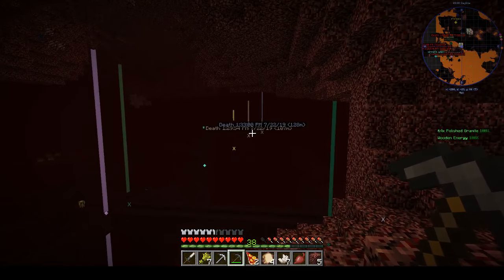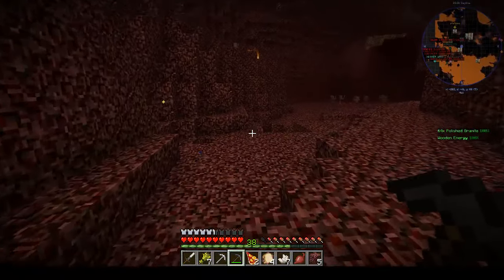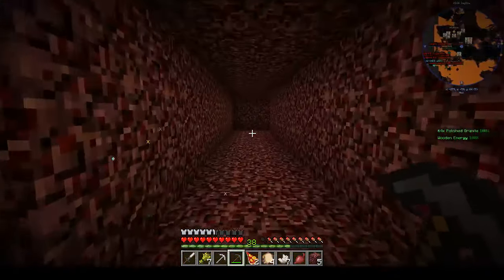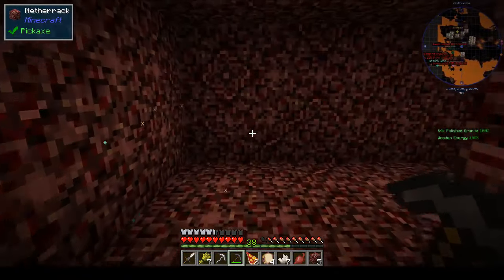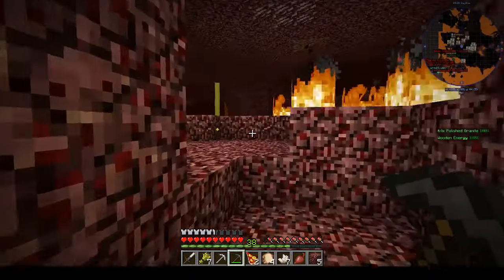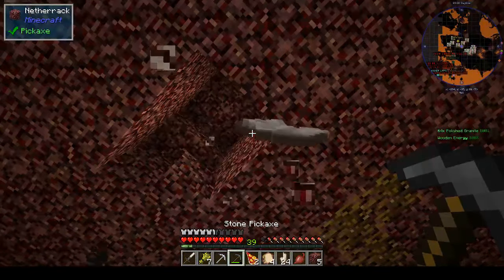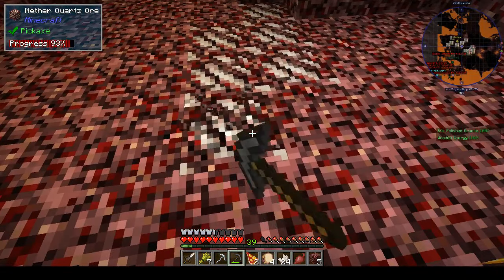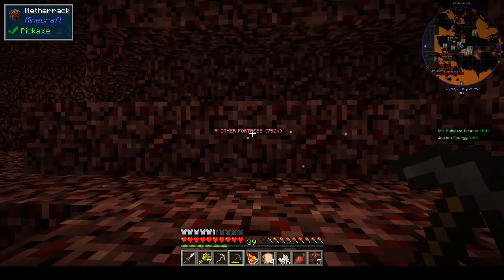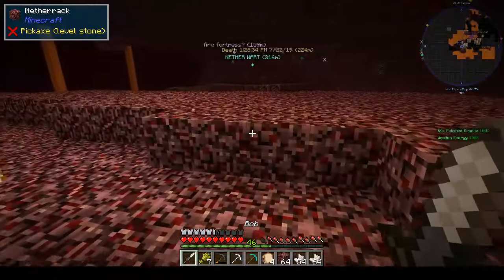There's the fortress on the screen and you can see all my death points. I'm keeping those on as a souvenir of just how many times I've died in this nether. The fortress isn't that far away from the portal, which is good — sometimes in the nether you have to go over a thousand blocks just to find a fortress. I can get some quite big veins of nether quartz, but they are quite widely dispersed.